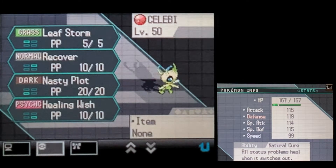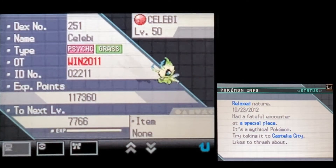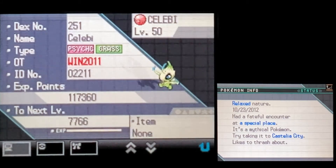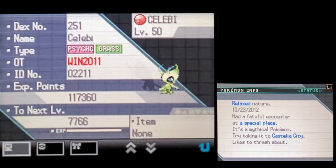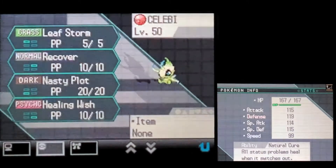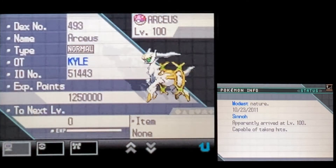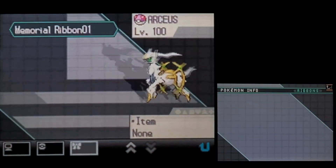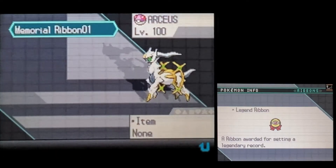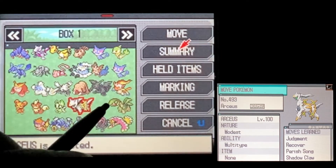We got a Celebi that had a fateful encounter at a special place — it's a mythical Pokémon. This is the GameStop 2011 Win2011 Celebi — I could actually distribute that one. And we got an Arceus at level 100, came with a Master Ball. Not sure if it's legit but we could definitely check it out later.